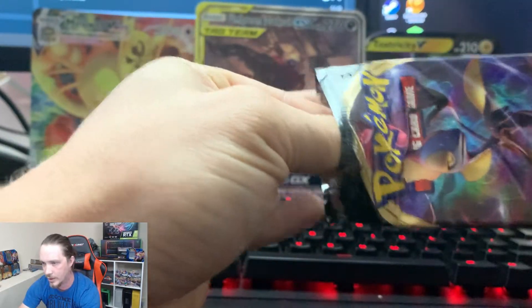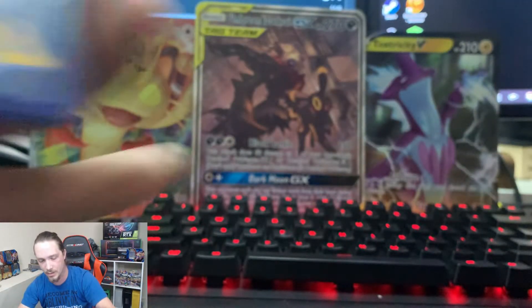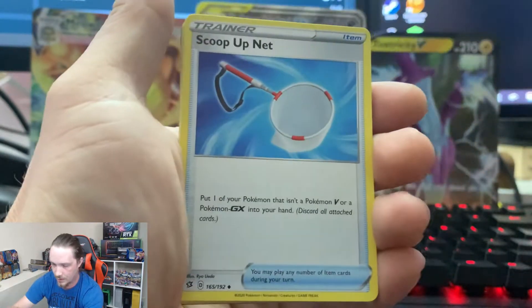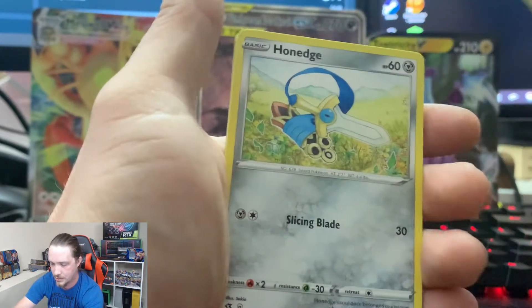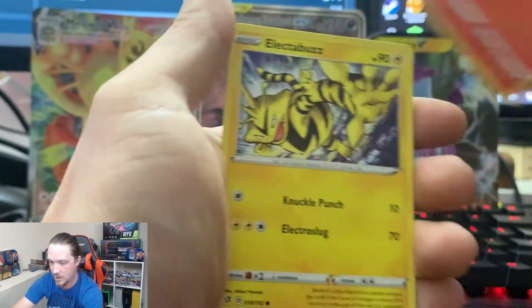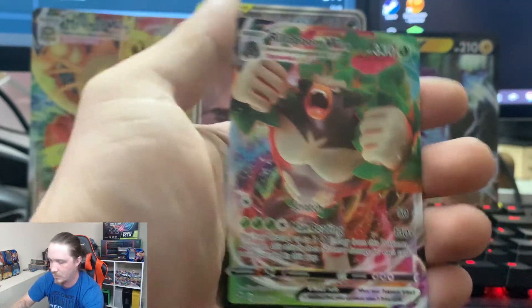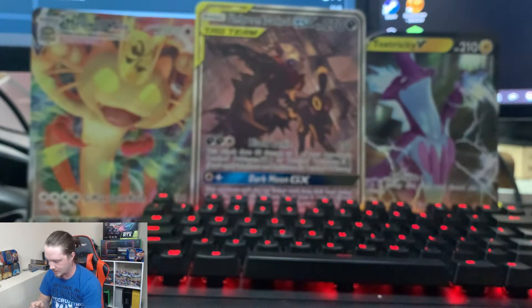White or green? White or green? It's a white! So we might get something good out of this one. Fire Energy, Morpeko, Scoop Up Net, Heracross, Natu, Honedge, Impidimp, Magmar, Electabuzz, Reverse Rare Greedent, and a Rillaboom VMAX. Very nice — Rillaboom VMAX. That is a nice looking card right there.